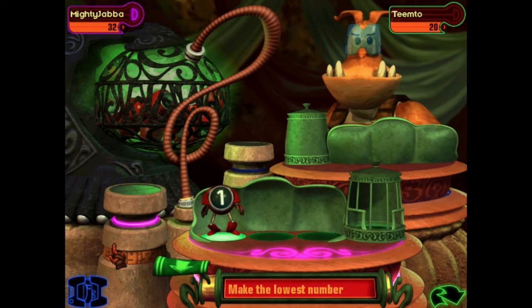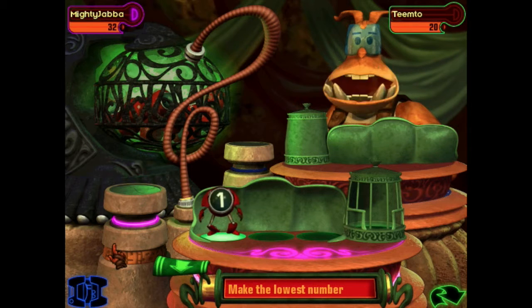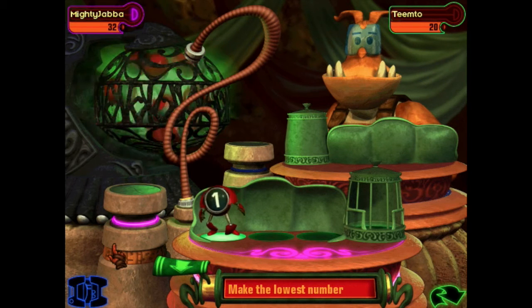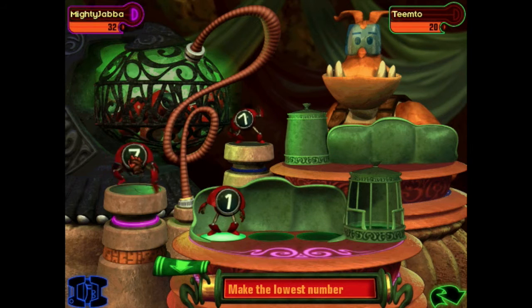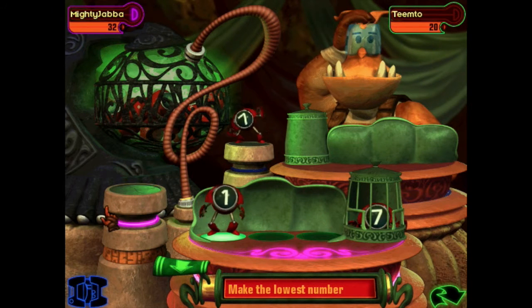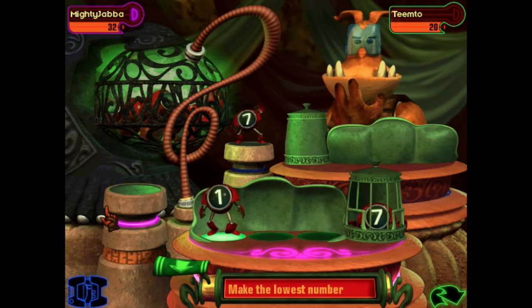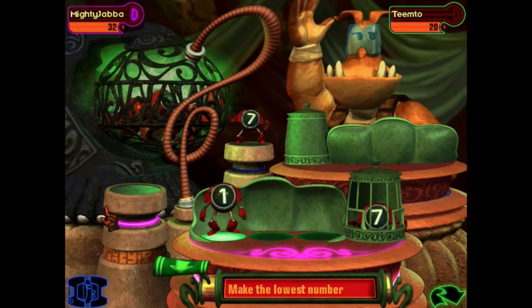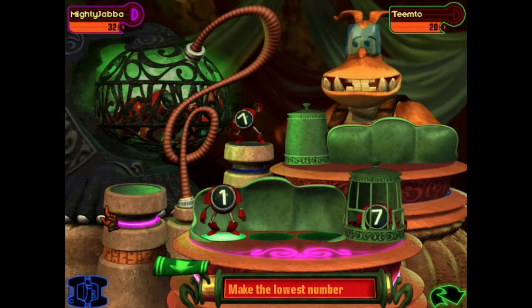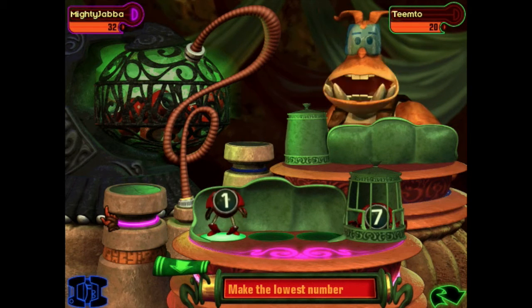In Digiotto, each player is given four robots, each with a number on it. You can discard one but must place the others to make up a three-digit number. Each round you have a different goal, such as getting the lowest or highest number, or getting closest to a target number. There's some strategy involved since you don't know upcoming numbers and must decide which to discard. Overall, it's a decent attempt at teaching place value, though there's not much variety due to a limited number of options.